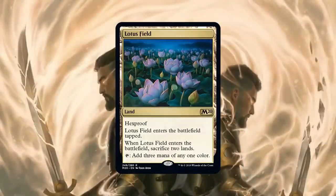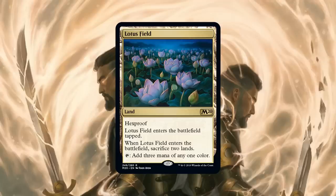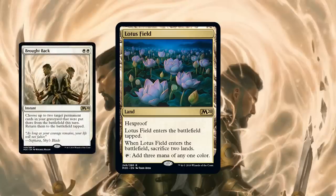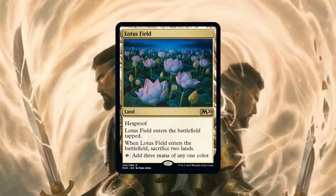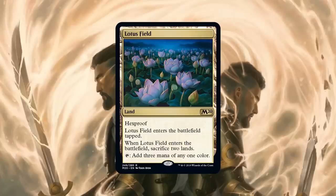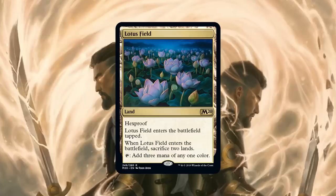Number 8 is one of the most hyped cards from the set: Lotus Field, our new Black Lotus-style land. It does make you sacrifice a couple of lands when it comes into play. This is one of the more speculative cards on the list — if someone figures out the right deck it can be very powerful. We have ways to untap lands in Standard and Brought Back as a combo to get back sacrificed lands, potentially giving you six or seven mana on turn four.